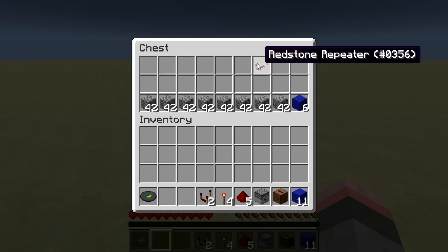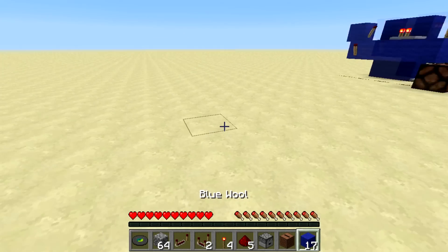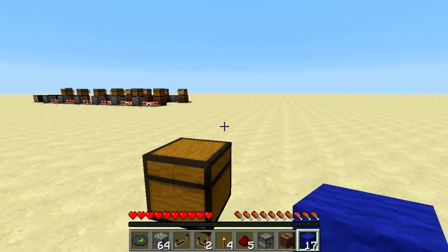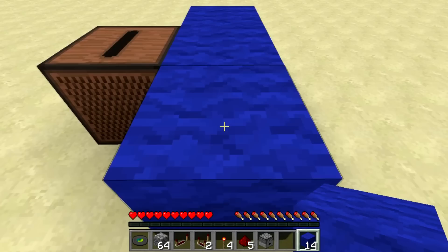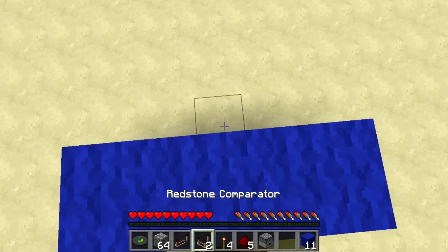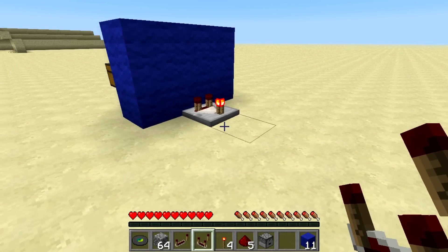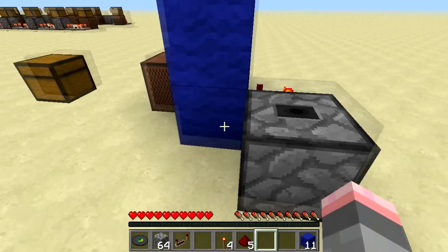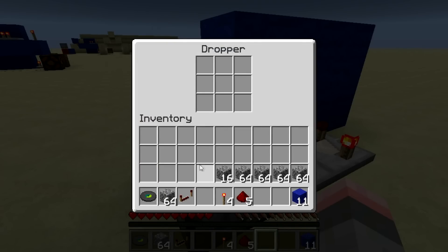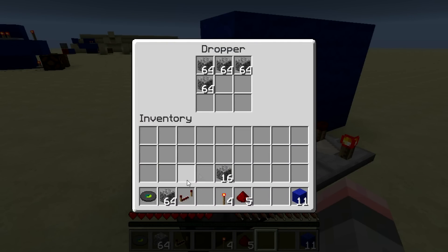Let's get building. If you want to put it inside a wall and make sure you get the block back, you want to place your jukebox in a two-high wall behind it. Place your comparator behind the middle block, right-click it once to put it in subtract mode, then take your other comparator and place it facing into that. You want to take your container — in this example a dropper — and I am going to make it so only Ward can activate it, using 10 stacks of 42, or 5 stacks of 64 and 1 stack of 16.